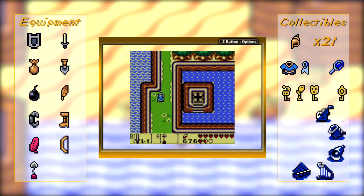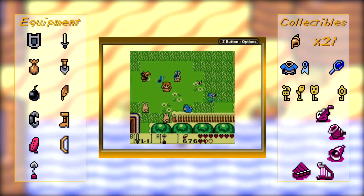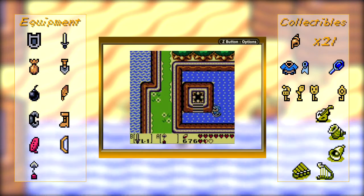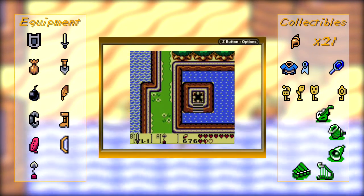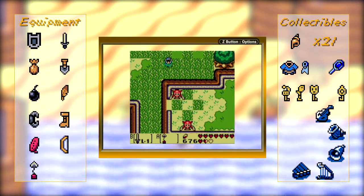I believe we've gotten everything from Animal Village now. I don't think there's anything else hidden here. The rest is hidden out in the wilderness. A couple of the collectibles are actually hidden inside of dungeons, and once we get to a certain point, we're just going to be picking up dungeon items.